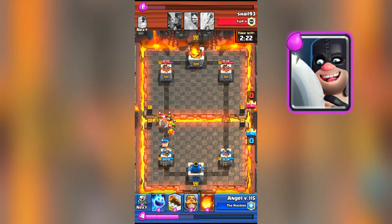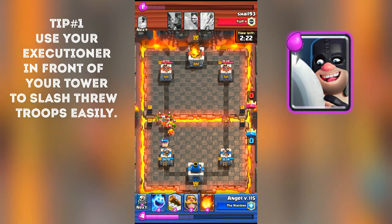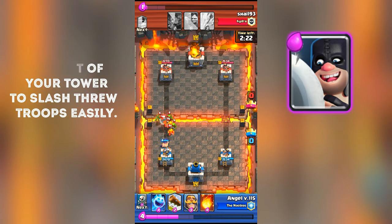Tip number one: put your executioner in front of your tower. This is something that I don't really see from a lot of players — they put the executioner sometimes on the left side of the tower or on the right side. It's not bad, but you can make better adjustments by just placing him in the front of the tower.